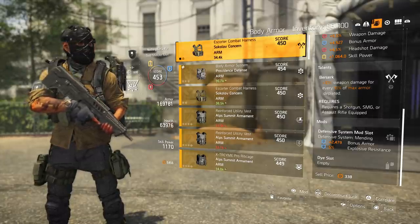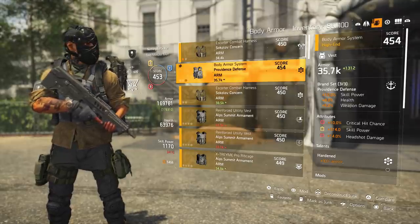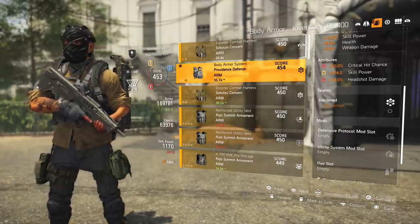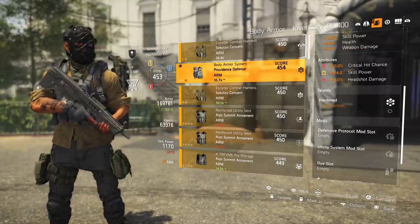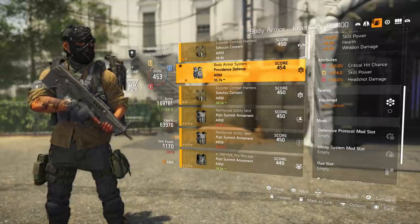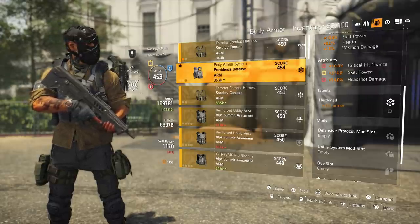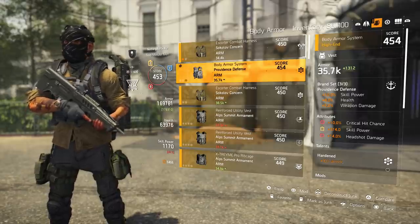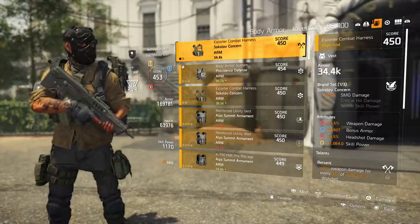The mods I'm running on here are 2,400 bonus armor — increasing my armor — and 5% explosive resistance. Now, if I could have gotten this piece to have an offensive stat, remember your talents can only recalibrate with the same type: offensive talent recalibrates with an offensive talent, skill power with skill power, and defensive with defensive. If I had gotten an offensive talent here I could have swapped it out for Berserk and rearranged other pieces, but since I don't, I have to keep this for now.